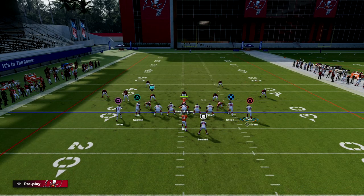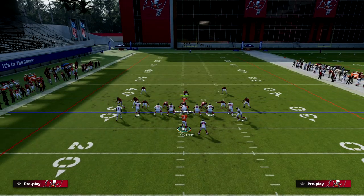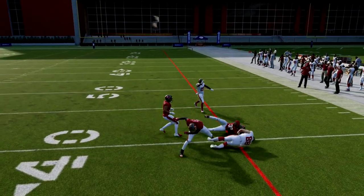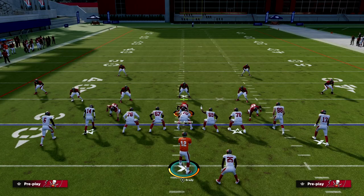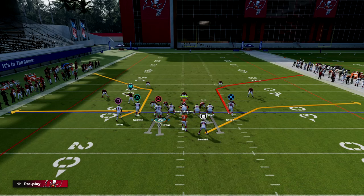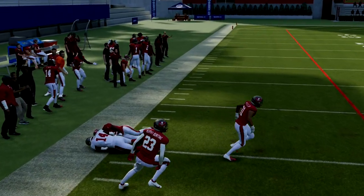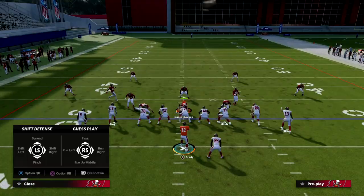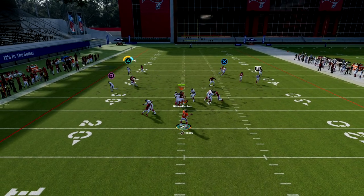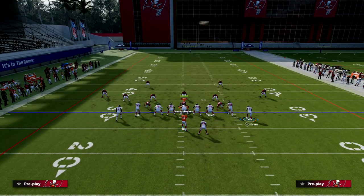If you snap this guy around mid-motion, the corner route is going to be more open. In match coverage, if you motion all the way across, that left side corner route will be defended because the box check turns it into a natural match. However, if you snap the ball when the receiver is still on the right side, you get this isolation on the corner route that's very effective. You can do some interesting things by snapping at different points in the motion.